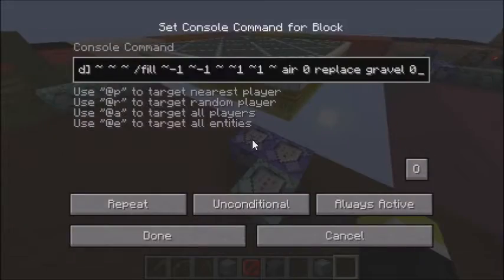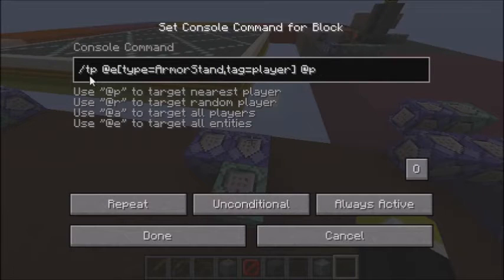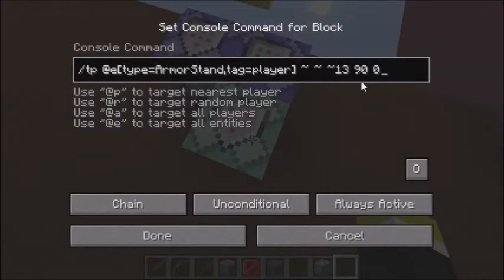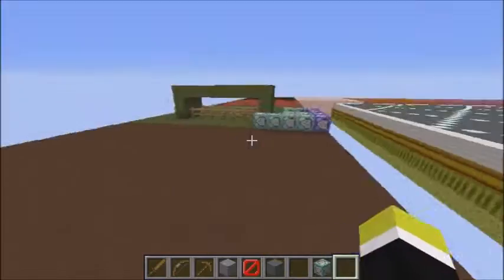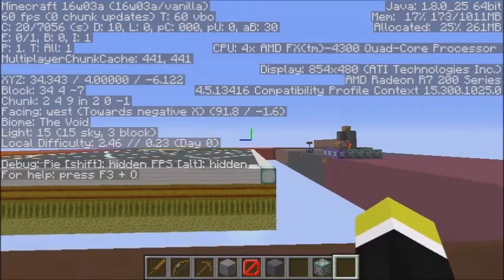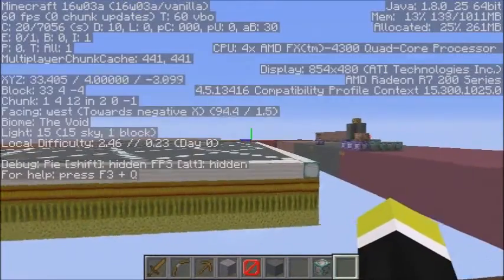This is for the armor stand — first it teleports the armor stand to the player. And then in the same tick, it teleports the armor stand 13 blocks away from the player. It sets the direction it's facing to 90, which would be west.